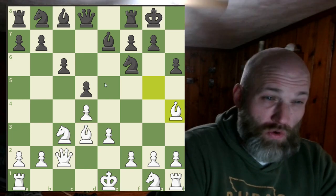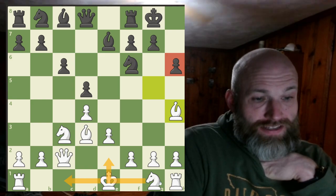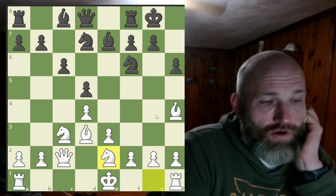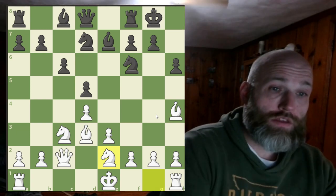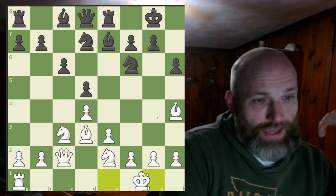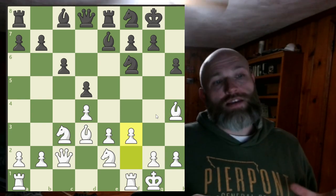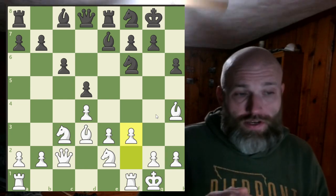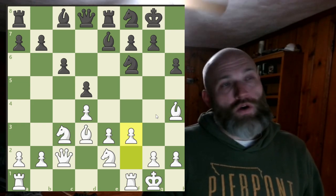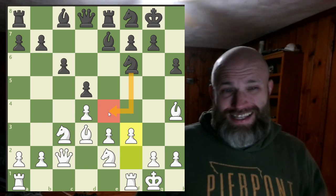This H6 pawn can be a problem. I can even consider ideas like playing Knight G2, castling queenside, Rook G1, and G4 — there are some lines where I do play that way. So Knight BD7 comes, and now sort of the key move that defines that I'm going to play in the center rather than on the queenside. I can still go to the queenside if I want, but I have this option to play in the center. He plays Rook D8 and castles. Bishop drops back, we play F3.